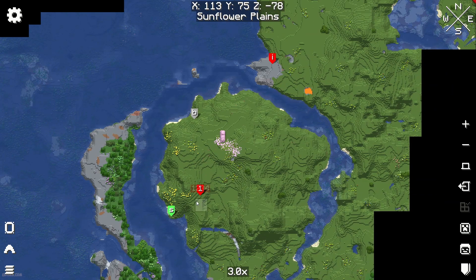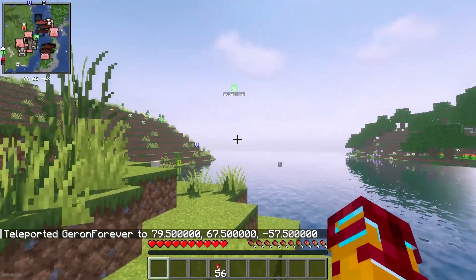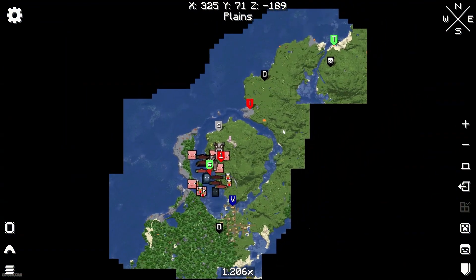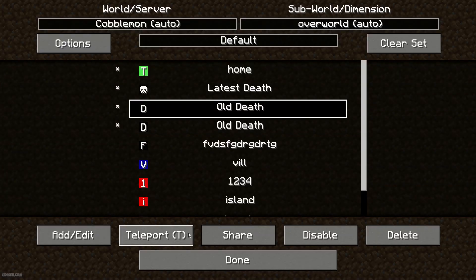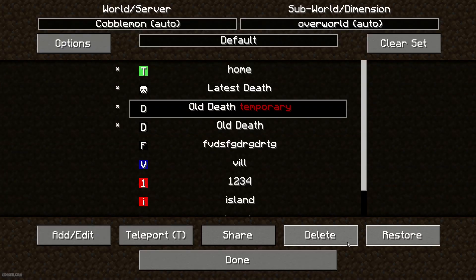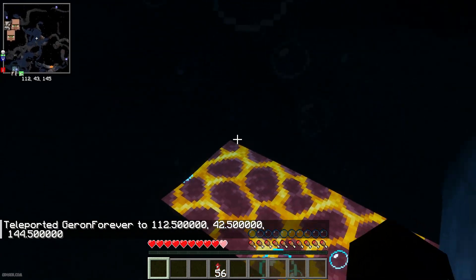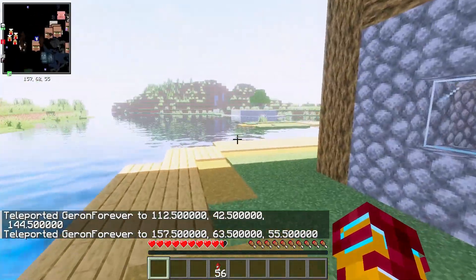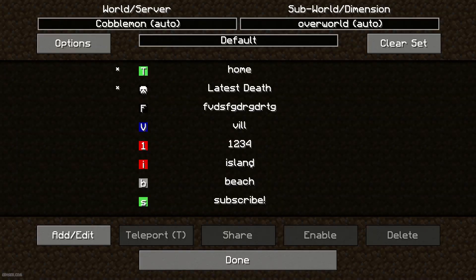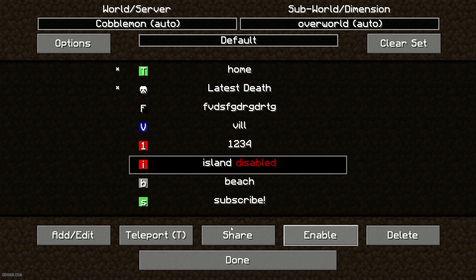I personally prefer global. After confirming, if you want to teleport to another place, open the full screen map, find the location — for example, press right mouse button and choose 'Teleport to Waypoint.' You can also press U, choose a place such as where you died last time, and teleport to your old death location or to a village.